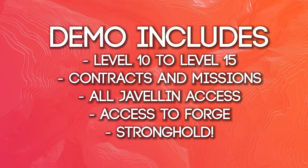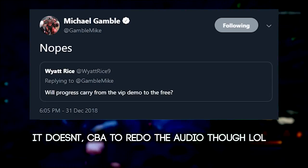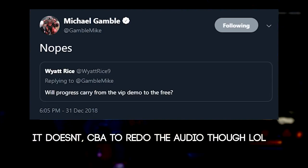Both demos will have the same access to the game. You'll be starting from level 10 and go all the way up to level 15. You will have various missions and contracts that you could do. You will have access to all of the Javelins: the Interceptor, the Storm, Ranger and of course the Colossus. You will also have full access to the Forge which means that you can put on different abilities, have different loadouts and play styles and also customise how your Javelin looks. You'll also have access to a stronghold — the Scars and Villainy one. I don't know if progress from the VIP demo carries over to the free demo, but I do know that progress from both demos will not carry over to the full game launch.